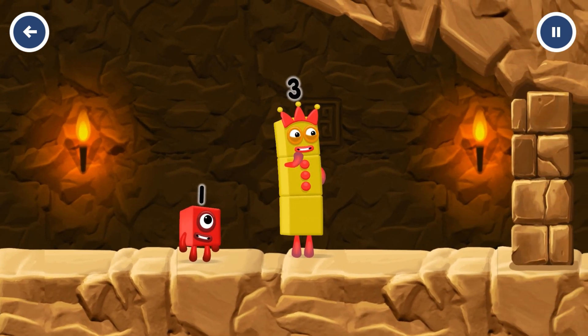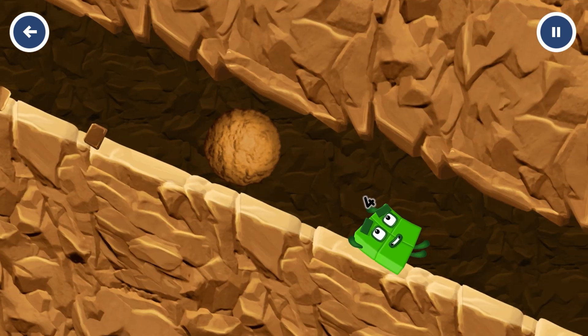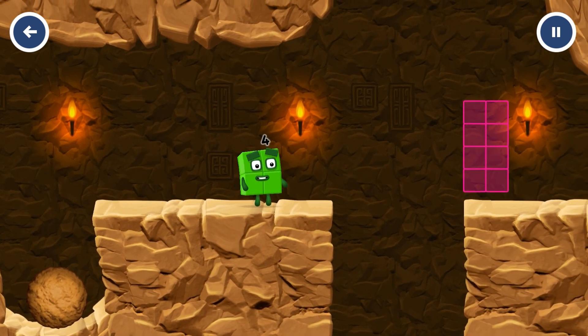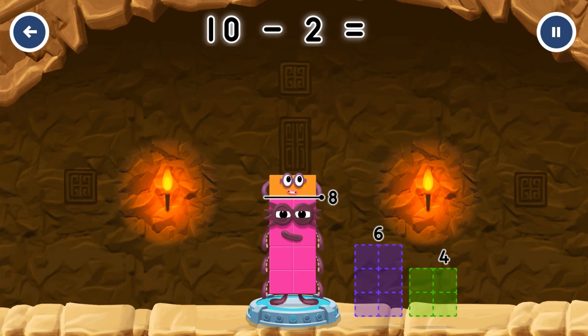I think three might need one's help to get past that wall. Oh yeah! Take numberblocks away from ten to leave eight. Two — you got it! Ten minus two equals eight.